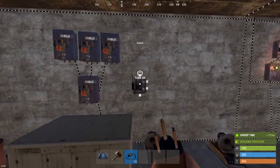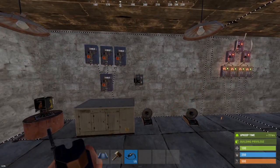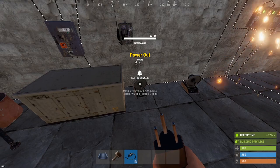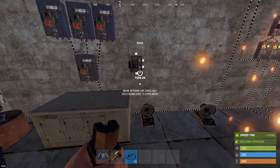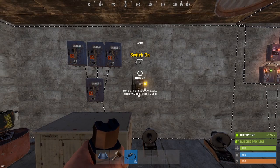Hit the Rust Plus button and click 'pair to server.' Here we look at the smart switch and smart alarm. In the staging branch you had to give it power before you could pair it, but now it seems you can pair it anyway, which is quite nice.